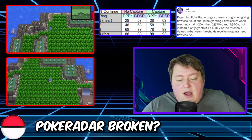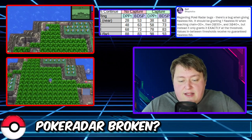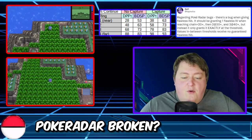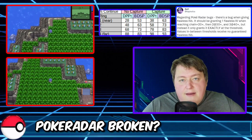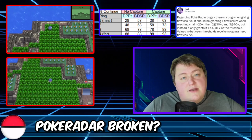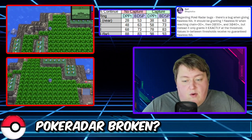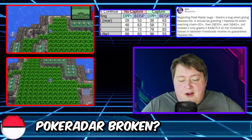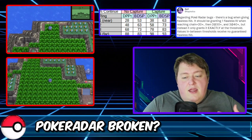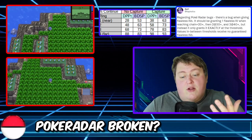Looking again at the chain-continuation numbers, positions 1, 2, and 3 all went up nicely — from 28 to 53, 48 to 63, 68 to 73 — but then we see the drop-offs on the position-4 slot, and it's unclear why. A lot of people think they did this on purpose, but a lot of people also think there's a reasonable chance it's a bug where they forgot to carry a number and accidentally took five points off instead of keeping it the same. We don't really know what's going on here, and until we have confirmation, it's a possibility that it's also a bug.